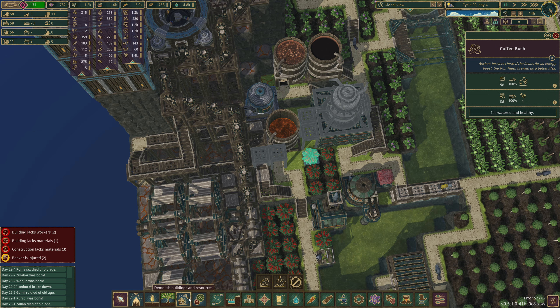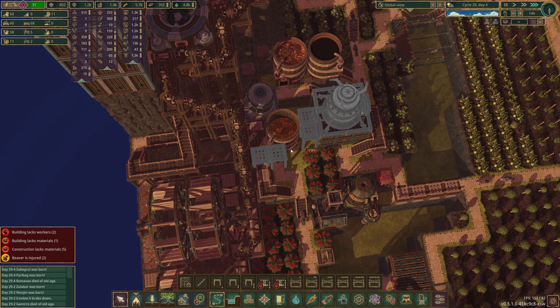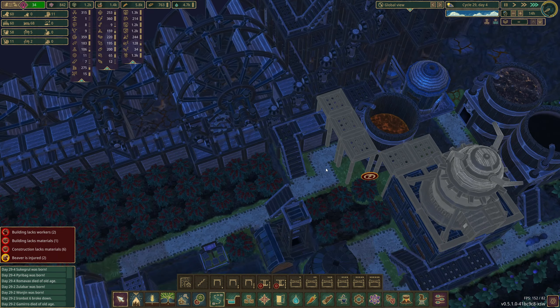The next one costs 12,000 research points. Before you know it we've just got a ridiculous amount of limbs now, and we should be able to turn on the bot chassis one as well. That's going to use a stupid amount of power but I don't see how else we could do it - there's no other way.